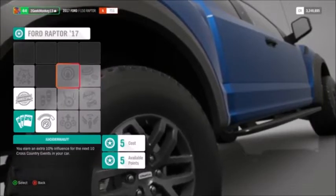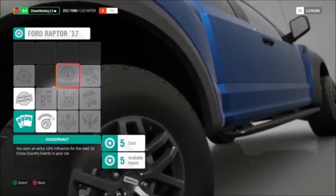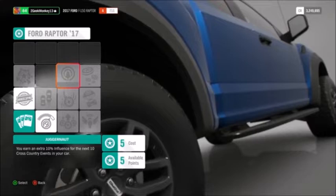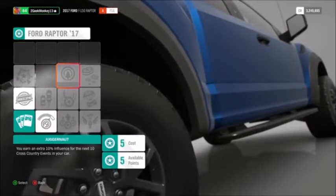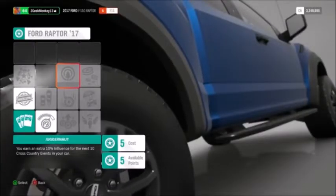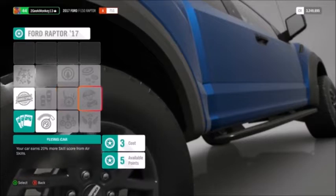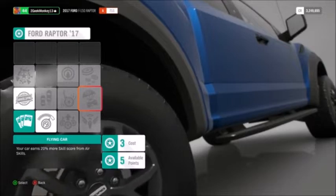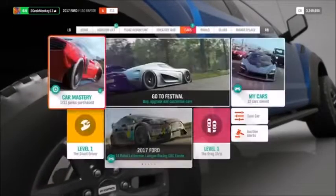Within the Ford Raptor's mastery tree, it's all about cross-country racing — which is perfect, it's what the car is built to do. You've got a repeatable perk giving you points for cross-country events, plus Wrecking Ball and Air skills — all the kind of stuff you'd expect when barrelling down the side of a mountain, smashing bushes, jumping over hills.